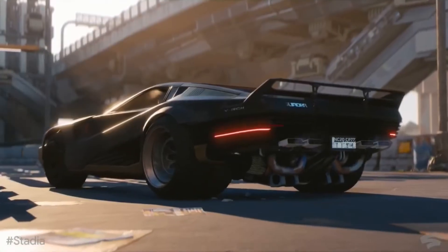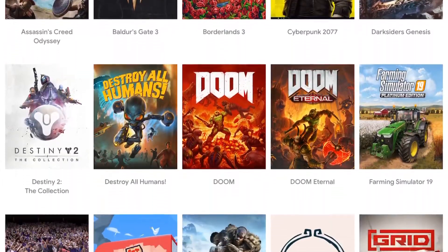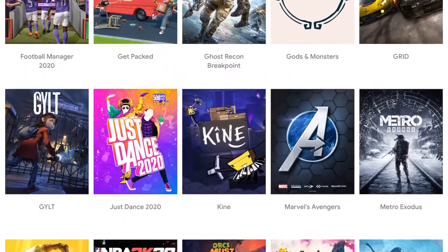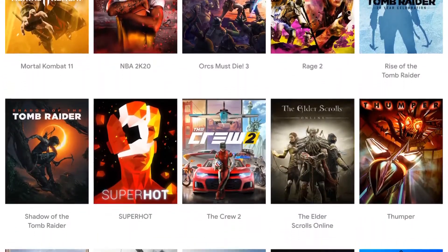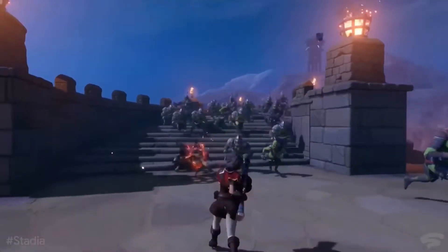I like the idea of 4K gaming at 60 frames a second, but I really like the idea of 1080p 60 frames for free in 2020 if the content available is good. I'll be able to play next-gen games without buying a £400 plus console. Depending on how good Stadia is, I can sell my three months friend pass or use it with another Gmail address to give me six months — by then the service may be free.